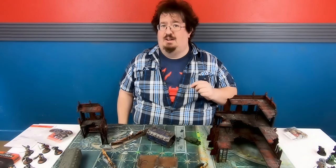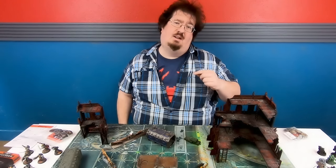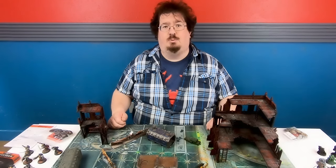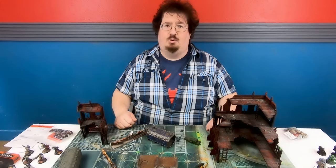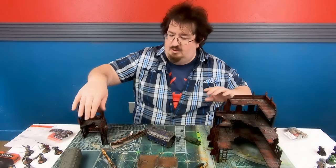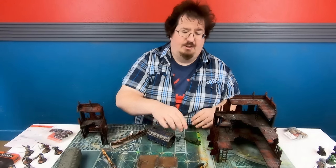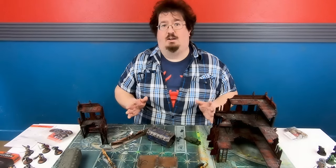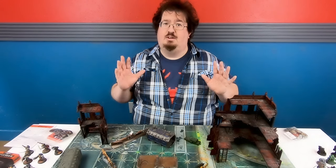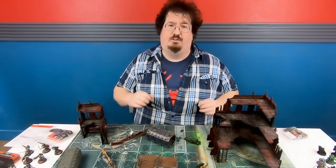The good news is if you can still track down the Kill Team starter set — which unfortunately is out of print at most game stores — it does come with really cool terrain that's easy to build and easy to paint, making for a neat battlefield. This is a selection of terrain from the ABU Games War Room, just a couple doors down from where we're filming. We've got terrain made by Games Workshop — towers, storage crates — plus stuff made by local gamers. Cover is what the game is all about.